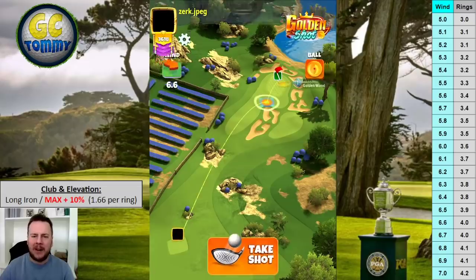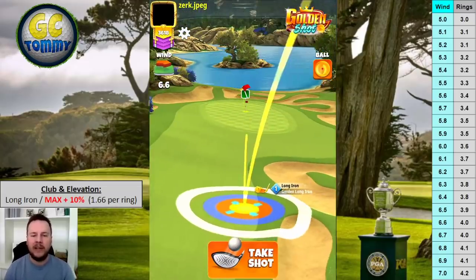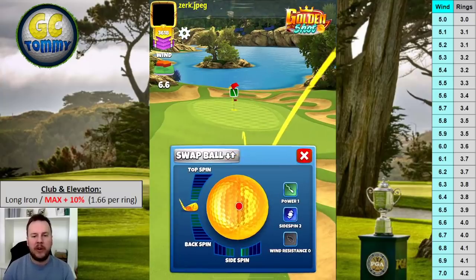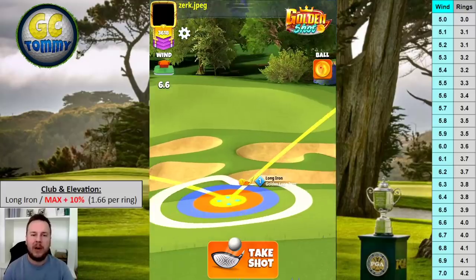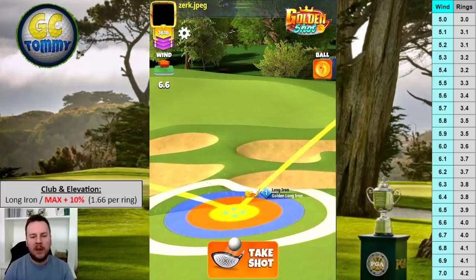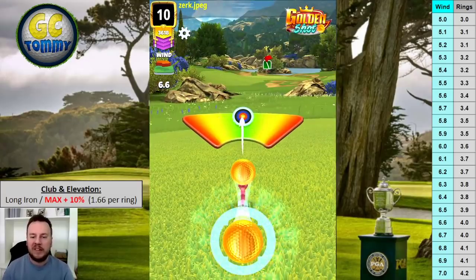Shot four: a little headwind combined with crosswind coming left to right. Yellow ring by the rough line, blue ring by the bunker. I'm going 1.2 bars of top spin and one bar of left spin. 6.6 miles per hour gives us four rings. Adjusting from the blue ring over the yellow: three plus one equals four rings, as shown in the chart.